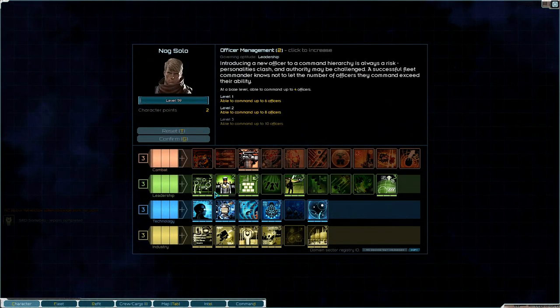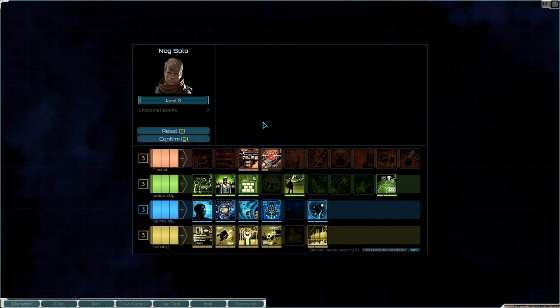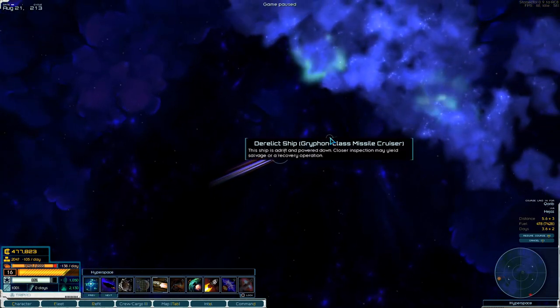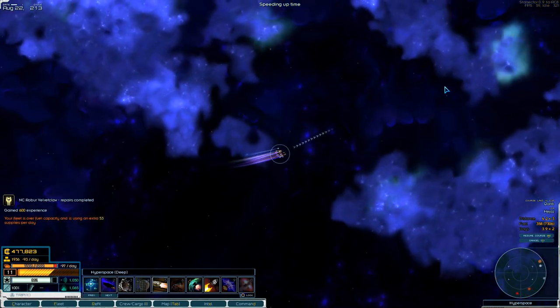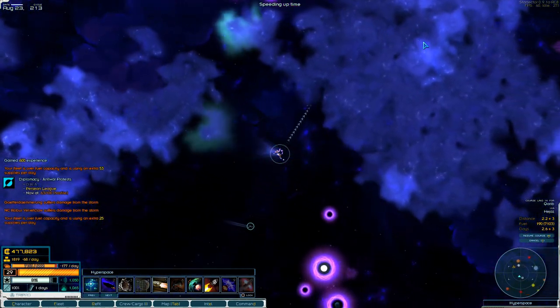I got two character points — I think I'm going to get that to get up to 10 officers, plus 50% damage to weapons and engines and plus 15% damage to shields. We'll take that. There's a derelict ship there — a Griffin.